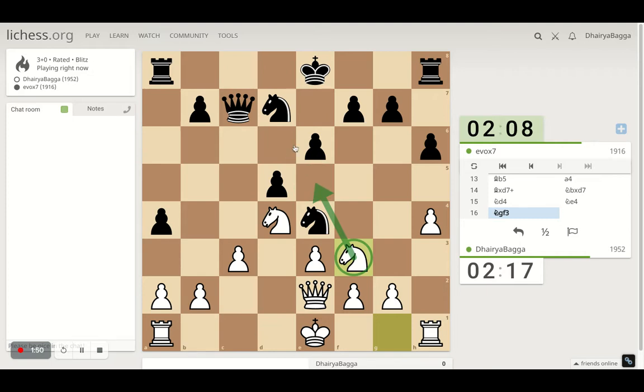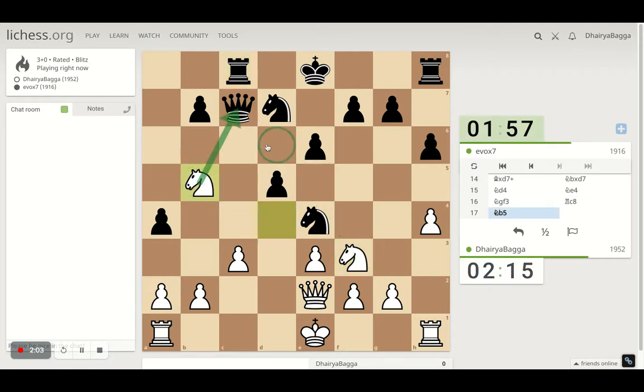I'm trying to acquire control of e5 so that the knight doesn't hop in over here. Now it can come in here though, but from there I think not much is happening, so that's okay. I can hit the queen now — if the queen goes to the wrong square it can be a good fork.